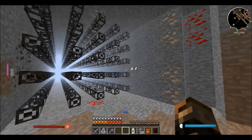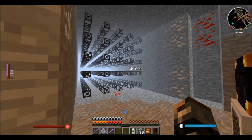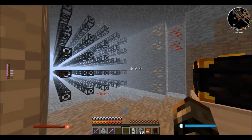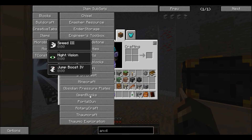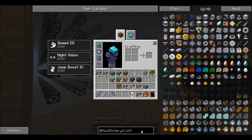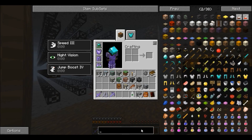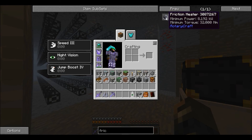I'm going to be using items that are not from RotaryCraft just for the end — the furnace — but you can replace that with the vanilla furnace. There is an item in RotaryCraft called the friction heater that allows you to really speed up the vanilla furnace. If you use the friction heater, the normal vanilla furnace works at around 10 to 12 times its normal speed without using any coal or water. All you need to do is supply the friction heater with power and hook it up to a normal furnace.